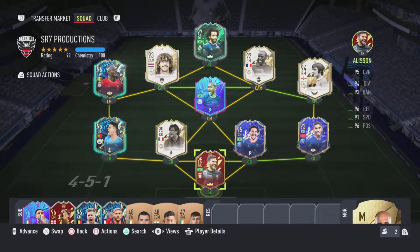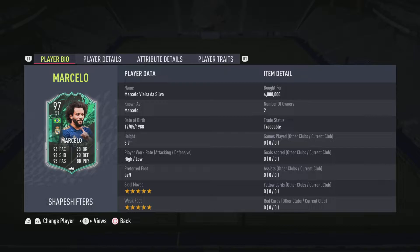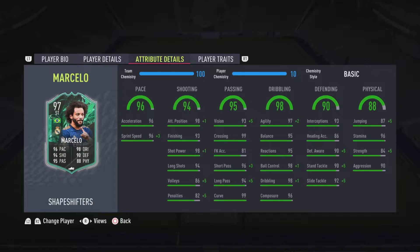Hey guys, what's up? It's your boy SR7 and welcome back. Today we're going to be reviewing Shapeshifters Marcelo. As you can see from his stats, he is 5 foot 9, he's got high/low work rates, left-footed, five-star skills, five-star weak foot — a nice upgrade on the weak foot there. Let's just hop into the stats.